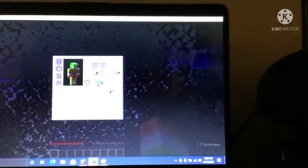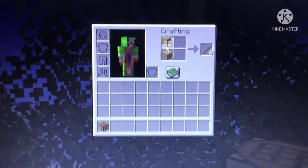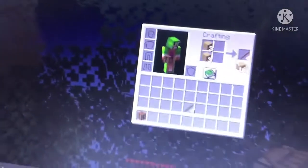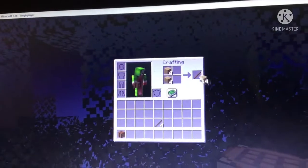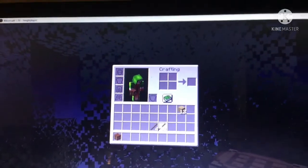You can punch the whole tree down if you like, and you can use this to make a crafting table. Four planks equals a crafting table. Two planks on these slots make sticks. To drag items, hold your right-click button and move your mouse down — that's how you drag your items around.